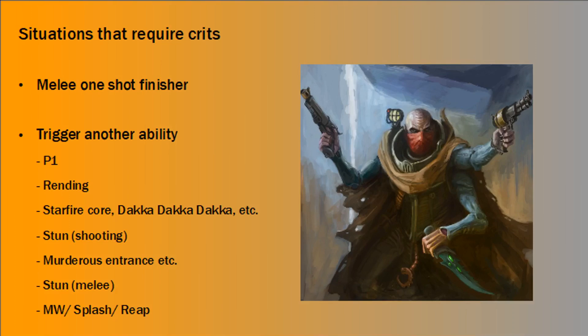If you're rolling more than one crit, it doesn't trigger these abilities multiple times. For something like Murderous Entrance, if you've got a second crit, that would help you push through an extra point of damage. Or Stun, if you're in melee, would let you hit them with more crits and get rid of more of their normal hits. Or if you've got more wins with Splash and Reap, really the more crits the better. But what we're going to focus on today is really just the chance of getting at least one crit.